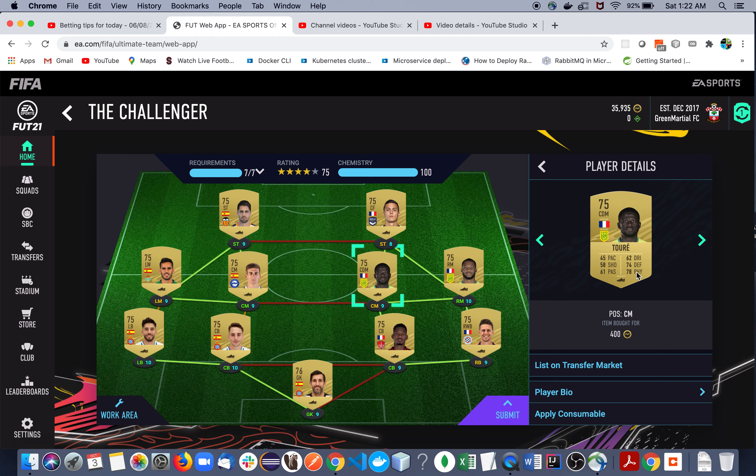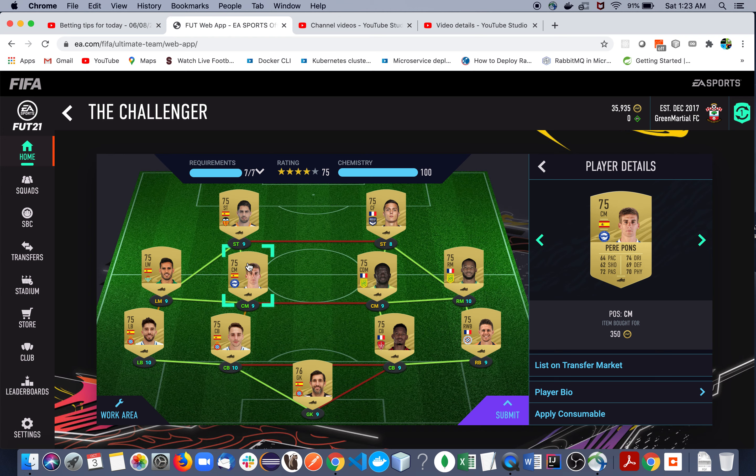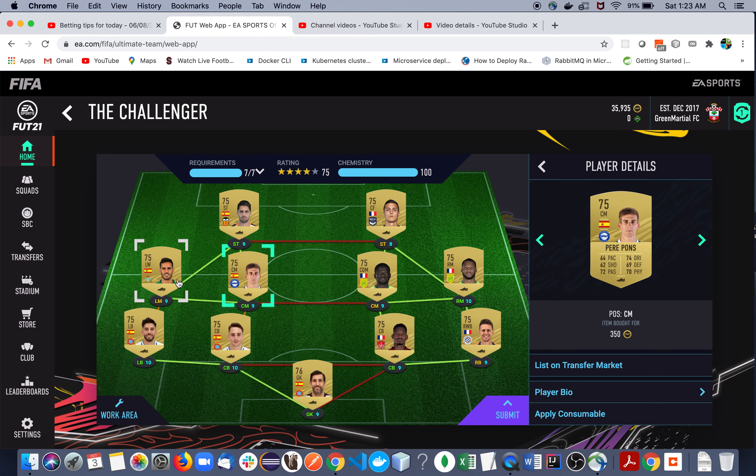Then here is another French league player, Tore Abdullah — again you can see the price is very, very minimal, you can check which club. Then this side is full Spanish, so we have Perry Ponce, who plays in the Spanish league.